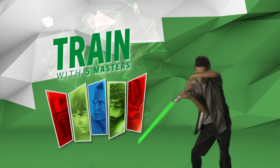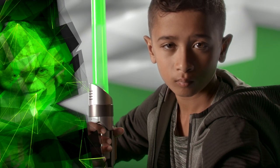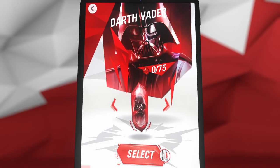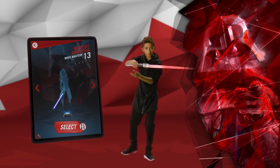Train with five legendary masters. You can choose the path of the Jedi — do or do not, there is no try — or learn the power of the dark side as a Sith apprentice. Select an instructor and master their unique moves. Impressive. Most impressive.